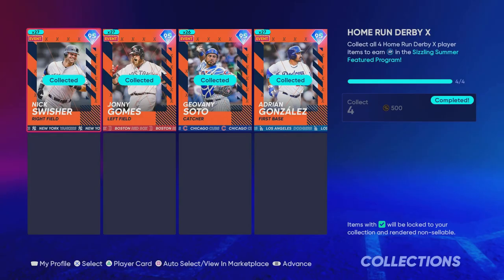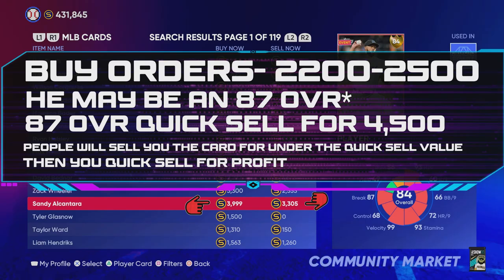Over the last few videos I've mentioned why I've been investing in these Home Run Derby X players. Mainly the reason is because they're only available for a limited time. The developers mentioned they would only be available for a few days, and as long as they do not bring these cards back, they're going to skyrocket in price if I'm correct on my predictions. This was a great opportunity to make a lot of stubs. If you missed out, that's okay — there are still other opportunities to make stubs with this upcoming roster update.